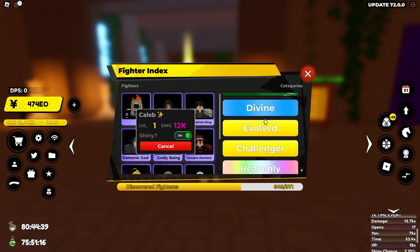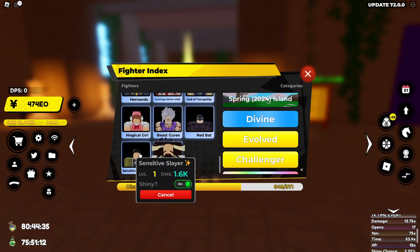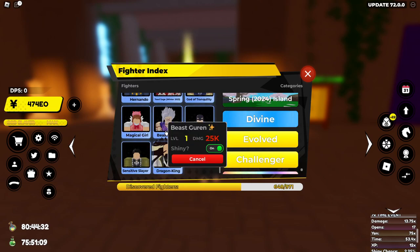12k damage. All you have to do to craft him, you get one sensitive slayer that does 1.6k, and you get the best divine that does 25k — literally over double his damage — to create him.